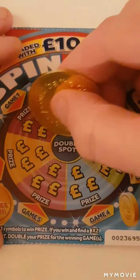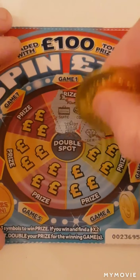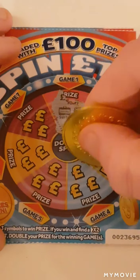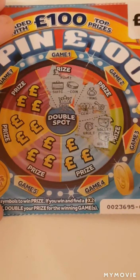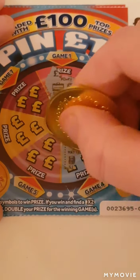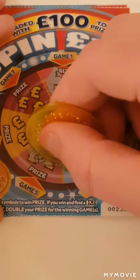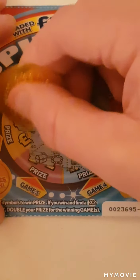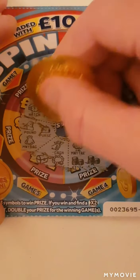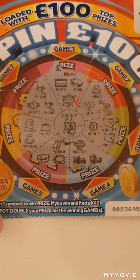We have a case, a coin, and a crown, a diamond ring, and a key. A vault, a wallet, and a wallet. Nothing there, nope. So nothing on the first card - that would have been times one.